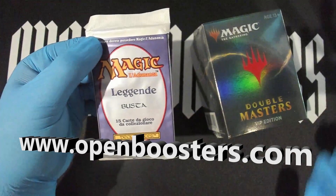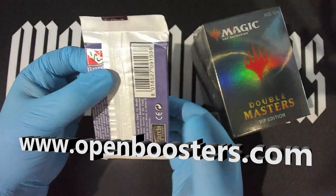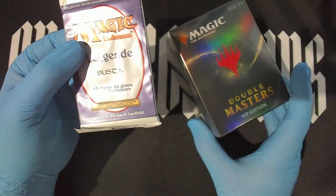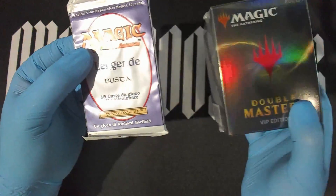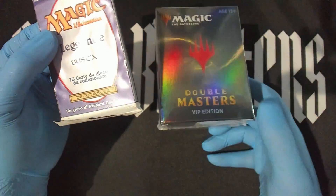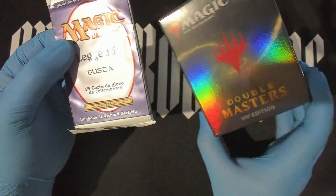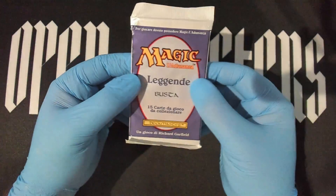Hello and welcome to Open Boosters! Here we go, we're gonna open up another Italian Legends booster pack. This is a Double Masters VIP edition booster box that I've started selling on the website. If you buy four you can get the hat and the quarter case, and if you buy 16 you get the full case — $175 shipped.